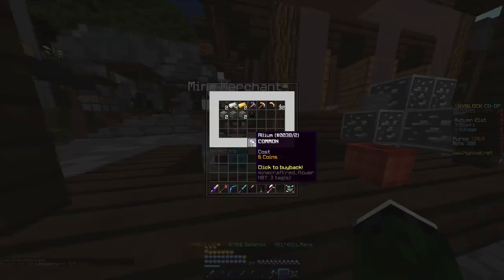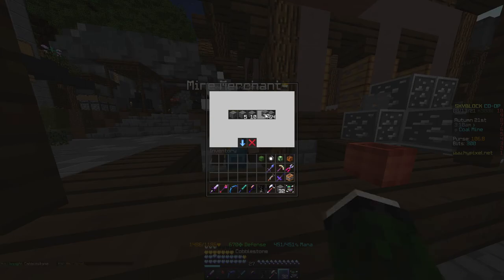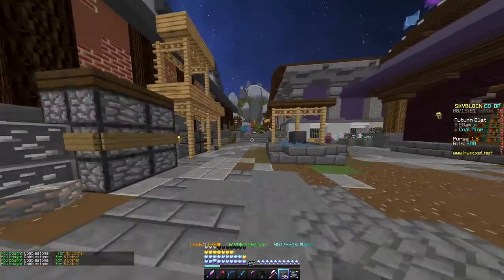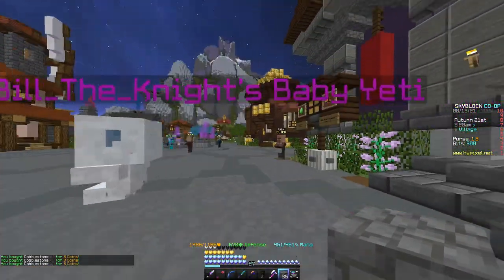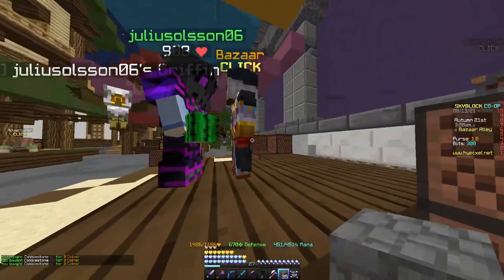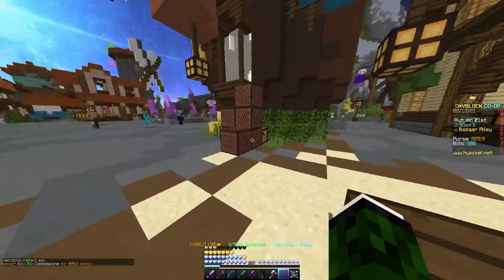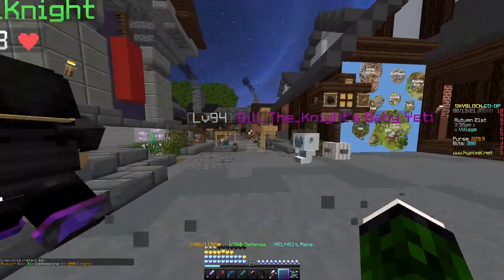Then what you want to do is come back to the cobblestone merchant, and as you can see, I can now buy the higher option for 96 coins — I can buy 3 of them. Now I have 35. Remember how I had 97 coins over here? I'm going to go over to the bazaar and sell it. 228 coins — so I have just made 228 coins from doing that.